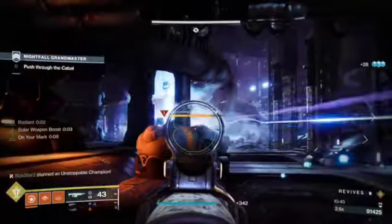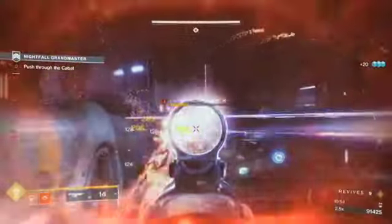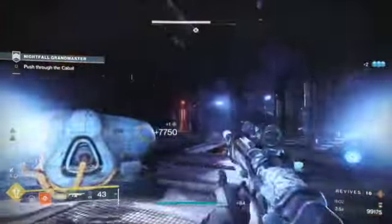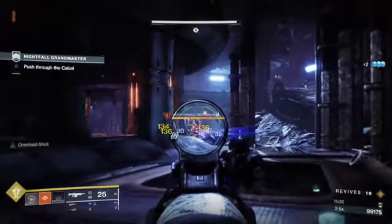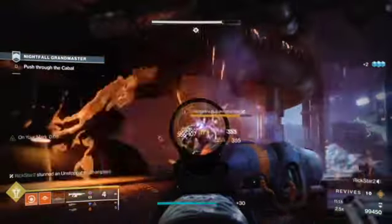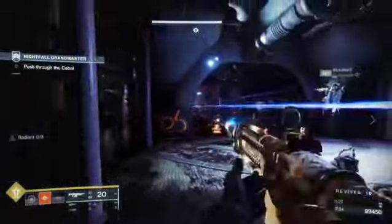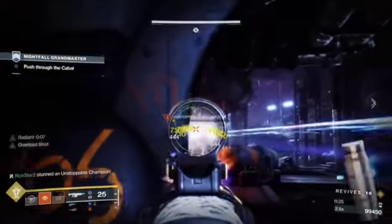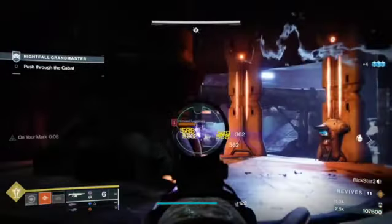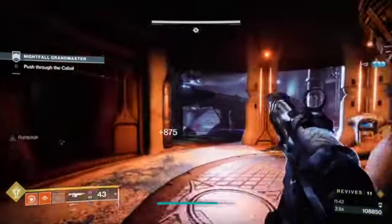Champions are your next priority here, and you can see one pushing us already. Drop the rift, get your grenades out as fast as possible — Revitalizing Blast goes off, everything fires — just get him gone as quick as possible. Look for the second champion as soon as the first one is down, get him stunned and gone. There is a tanky enemy on the left — be careful. If you get hit with one of those grenade things they throw it will wipe you, so get him gone with team fire and use cover to your advantage.